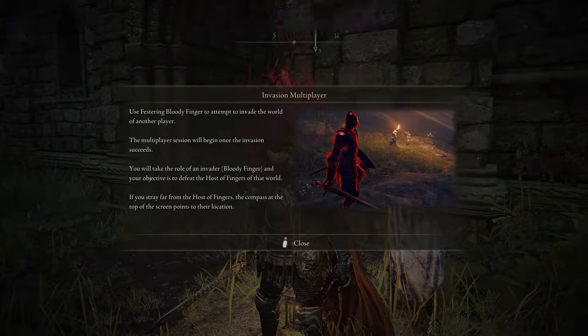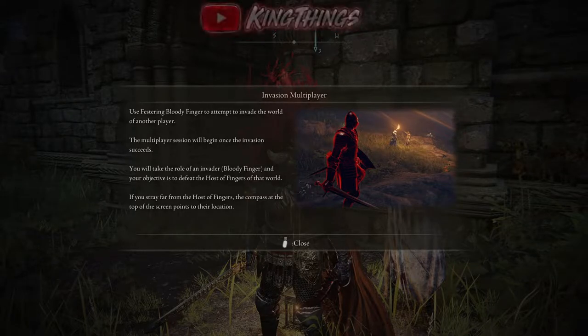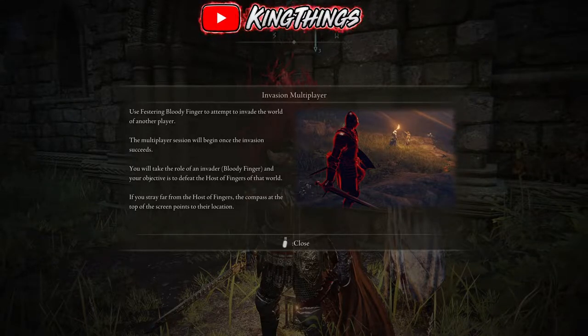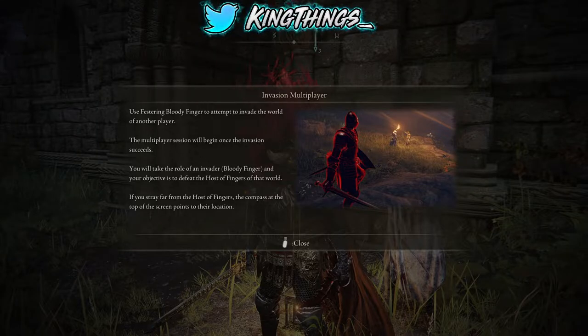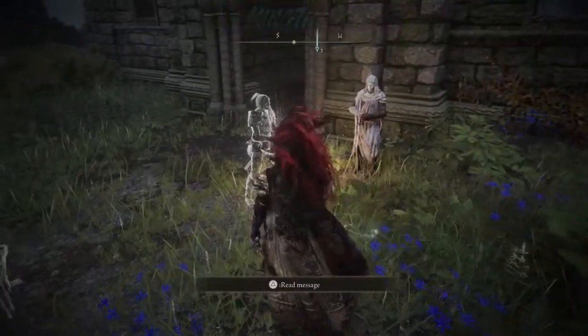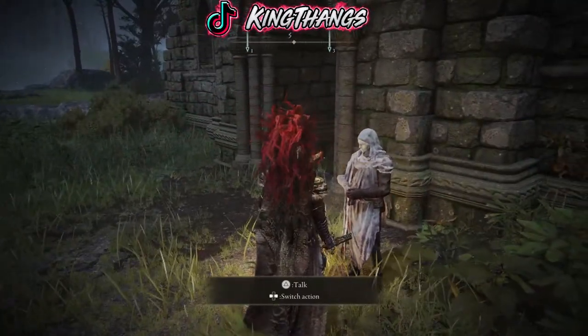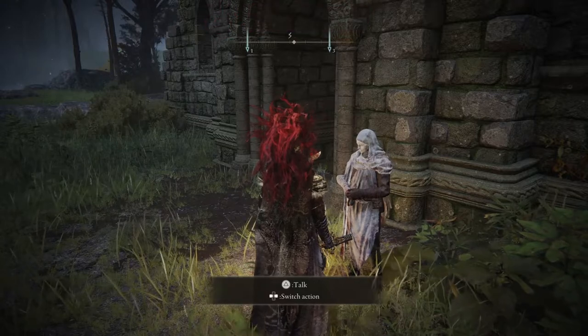Use the Festering Bloody Finger to attempt to invade the world of another player. This is where multiplayer comes in. The multiplayer session will begin once the invasion succeeds. You will take the role of an invader — Bloody Finger — and your objective is to defeat the host of fingers of that world. A compass at the top of the screen points to their location. You're supposed to do this three times. You don't have to win or lose, it doesn't matter. Then come back to this NPC.